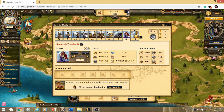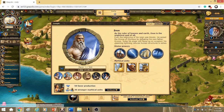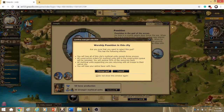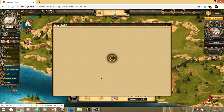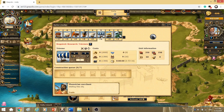We have Hydras, which are the only naval mythical unit — they're the mythical unit for Poseidon. That makes four troop types to compare. For attacking we have the Lightships, the Triremes, and the Hydras. For the highest attack value, it's actually the Hydras.